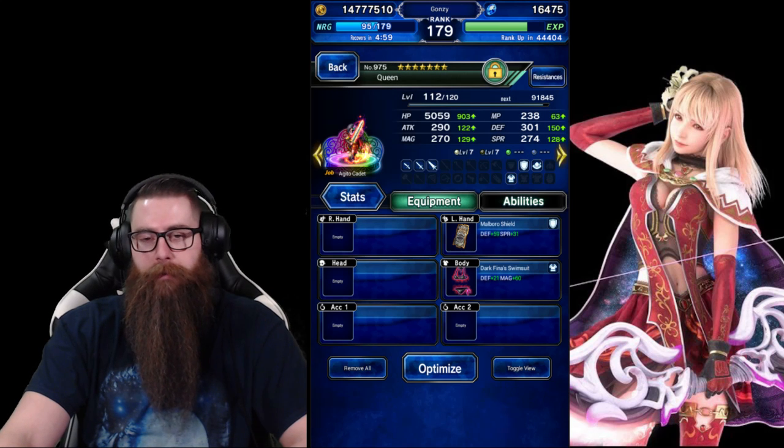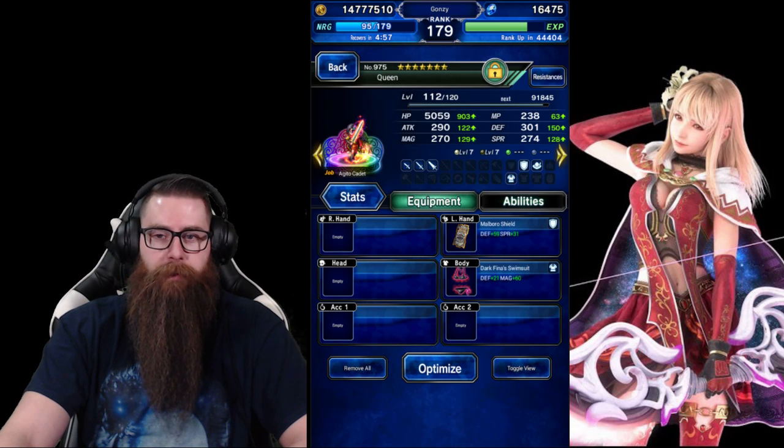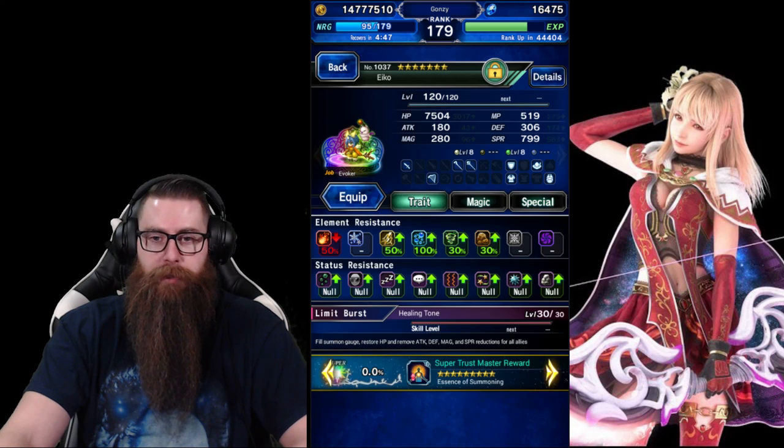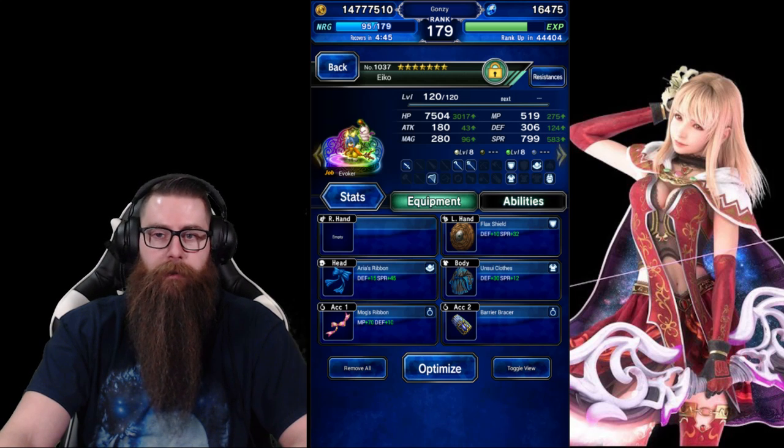Queen is going to be here for espers, and she's on Lakshmi for stop immunity. All she needs is 100% water resist. Aiko is the same — here for espers, she's on Rama to summon him. The only thing she needs other than that is water resist.